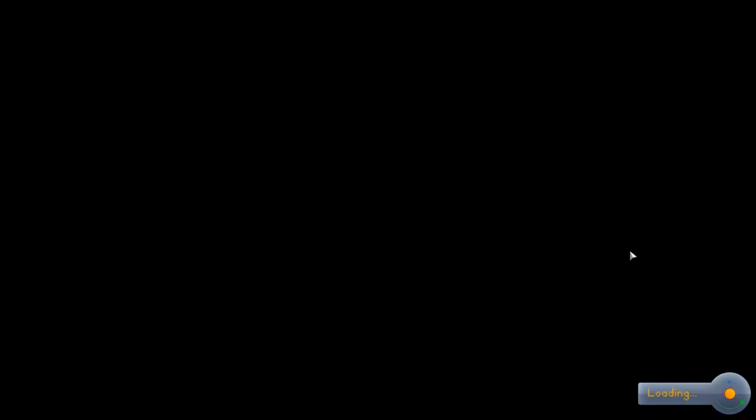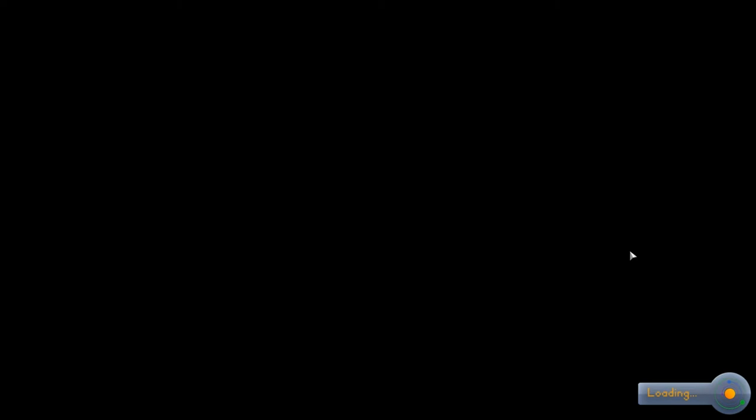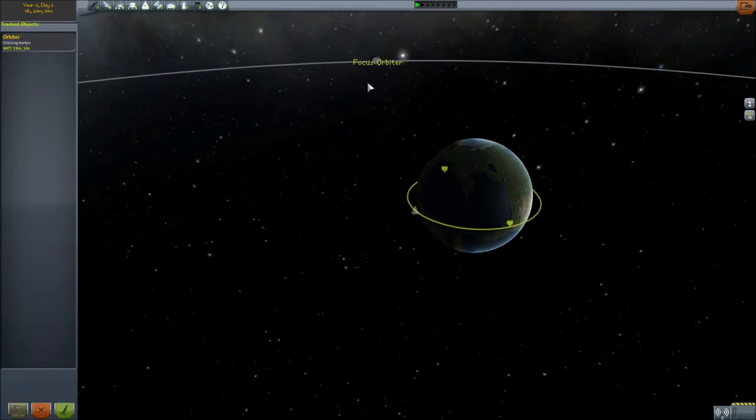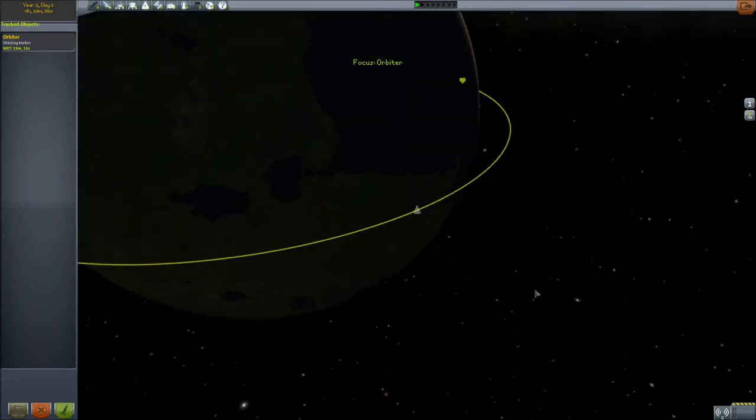First thing we're going to do today is click on the tracking center over there on the right, we are going to enter it, and you're going to get this message the first time you get here. On the left side of the screen, you are going to see the craft we left in orbit from our last video — go ahead and click on it, and then click fly.